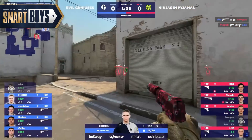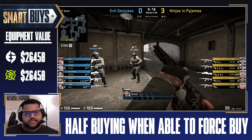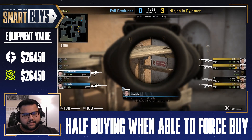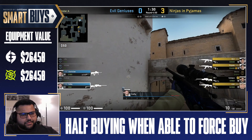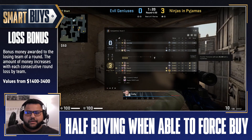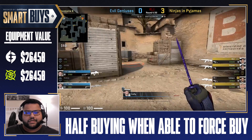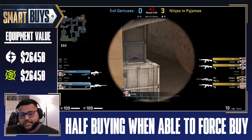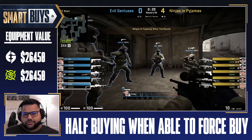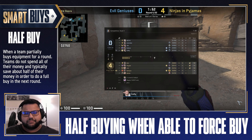Redemption time for EG if possible — Oboe gets one, Mihu gets another. This is the first full buy versus full buy we're going to see in this half, and in this two versus four situation, Stanislaw and Cirque decide it's not worth going for and pretty much make the decision to save already. If you check out the round loss bonus, EG is at max round loss with $3,400 coming into their pockets. Next round will be an important decision: should EG's remaining three players force around the two saved weapons, or should they half buy?